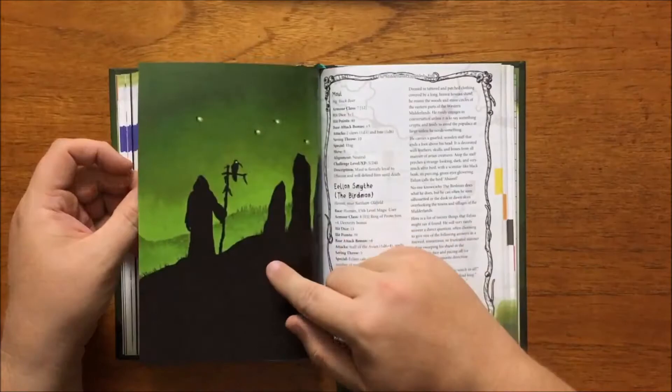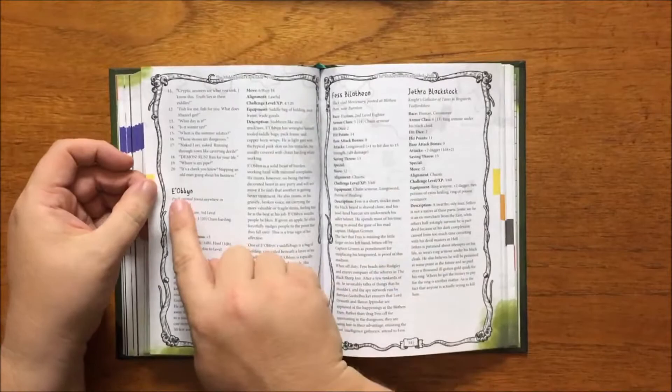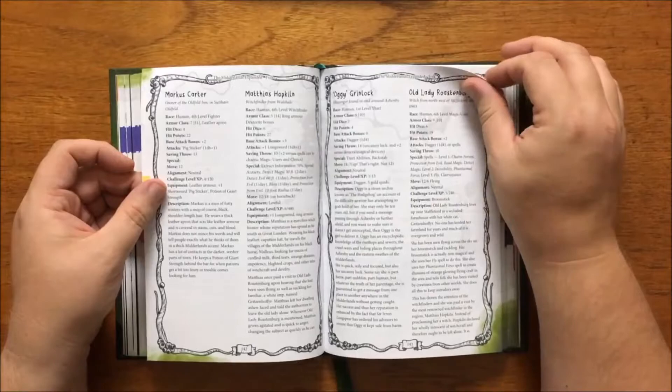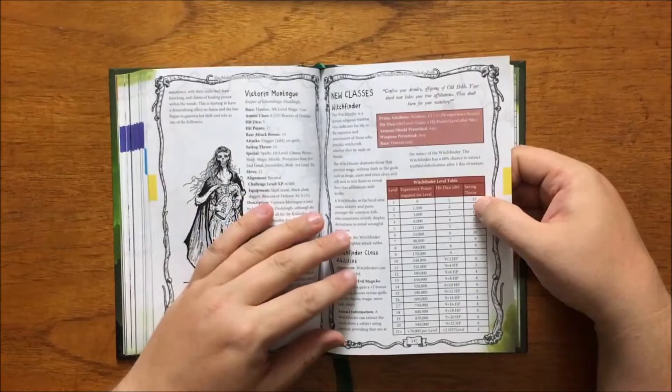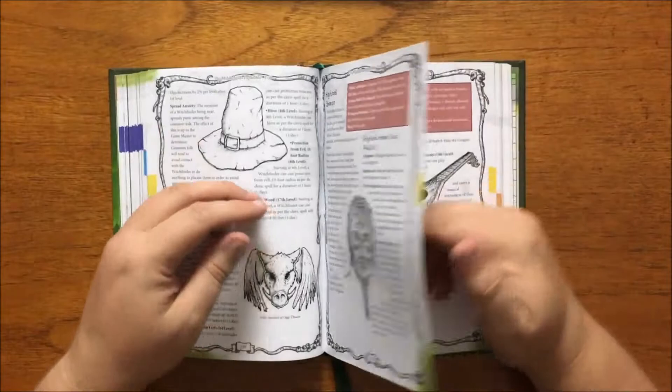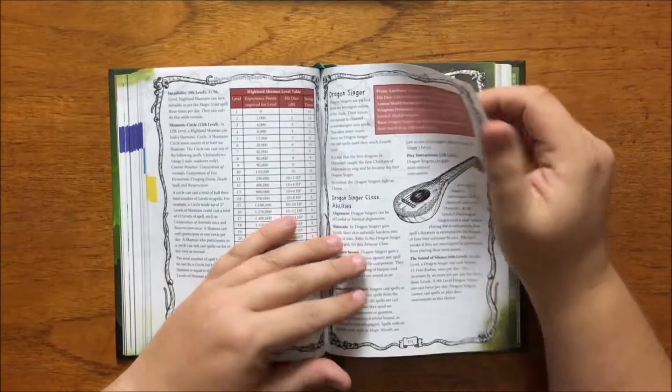Following this we have a few pages of notable personages — game stats for characters scattered throughout the book — including a sentient mud cow called Eobhan, that insists on being the best decorated beast in any party and talks in a gravelly broken voice. The next section details the new classes: the Witchfinder, a paladin-esque class that focuses on detecting and rooting out evil; the Highland Shaman, a strange cleric and druid hybrid designed to lead their clansmen into battle; and the Dragonsinger, who are bardish in nature.